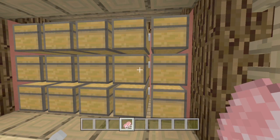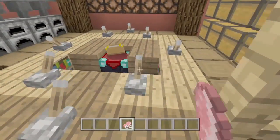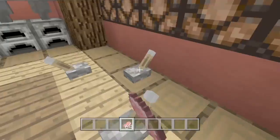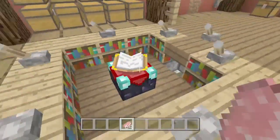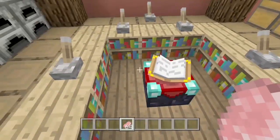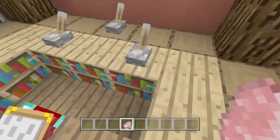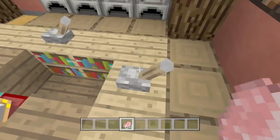Over here we have our own storage wall, just in case. Here we have our very own enchanting place. If you turn these on, it depends on what you have here to put different levels.